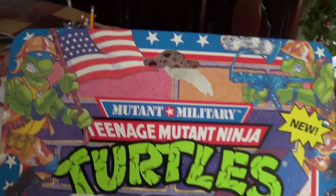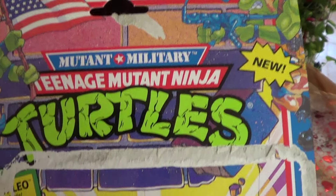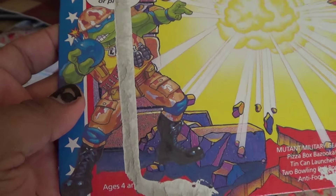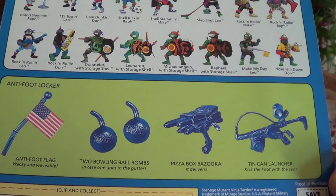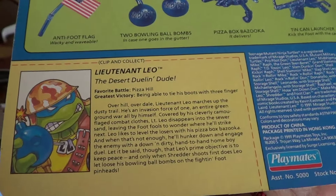One pizza point. And then Lieutenant Leonardo. The back right here — same thing like the Donatello's. And his accessories. And one pizza point. And of course, his bio.